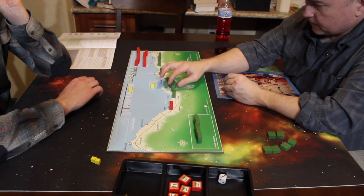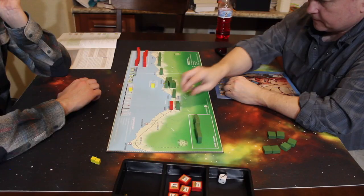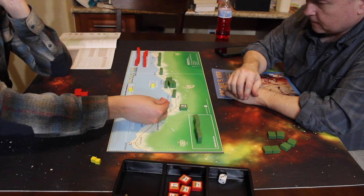There are approaches to Henderson Field for the Japanese from the east or the west, or they can go through the trails and attempt to attack from the rear. The game comes with block counters with stickers — you don't use the block counters in the two-player game. On a player's turn, they can move groups of units in the same location, with essentially unlimited movement except in one notable case, and they can only resolve one attack per turn.